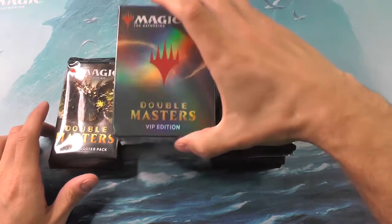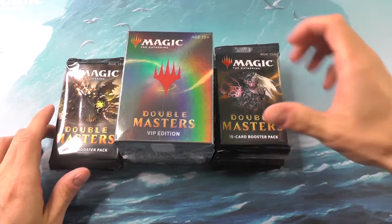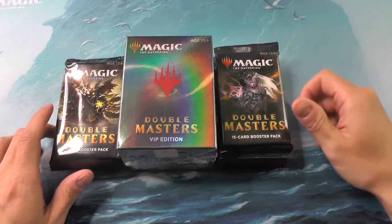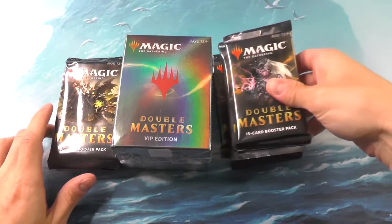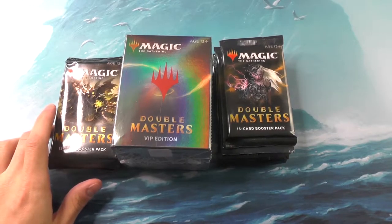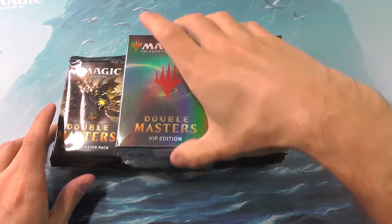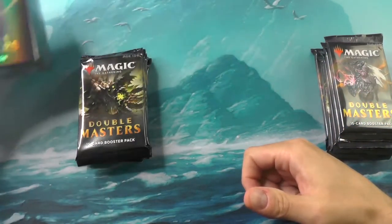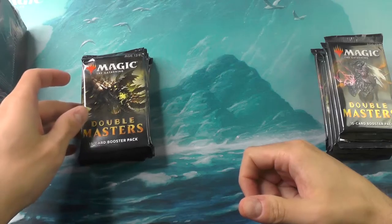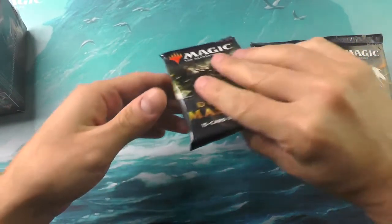To get us started, we've got a smorgasbord of stuff — really just an appetizer. We've got a VIP edition Double Masters along with 12 loose booster packs that we'll be opening. This will help us understand a little bit what's in the set. We're going to put the VIP off to the side and open that one last. That's the one I'm most excited about. Let's go ahead and start with the packs. We've got 12 packs here — this is half of a normal booster box.